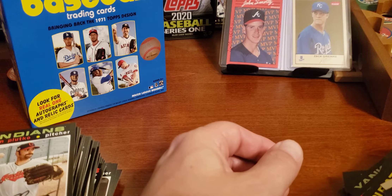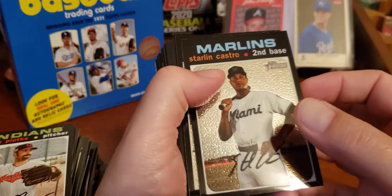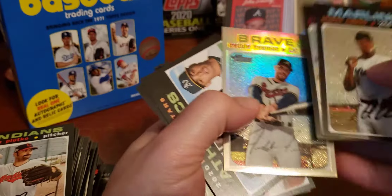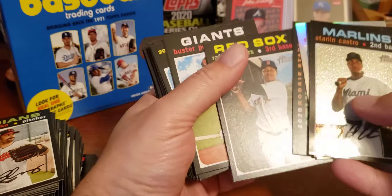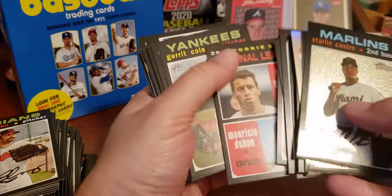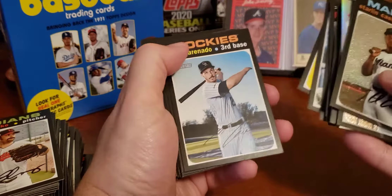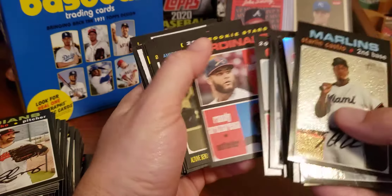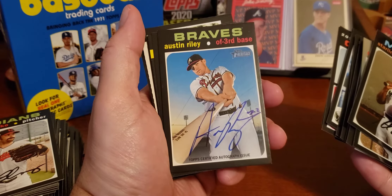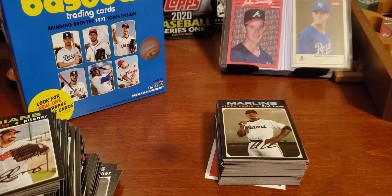I picked out some pretty good cards out of this. Was it worth the $42? Probably not. But look at these rookies — there's the big A's rookies. There's our Alvarez and Aquino rookie, and of course another big hit: the Austin Riley autograph. That is the Topps Heritage Mega Box 2020 with the Chrome inserts. Hope you guys enjoyed the video — click like and subscribe, and we'll see you guys next time at Sully's Card Shop.